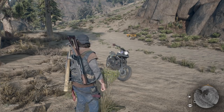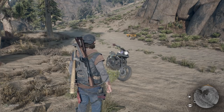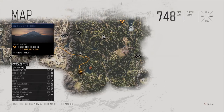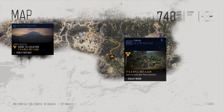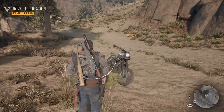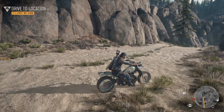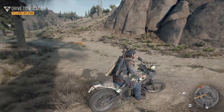Hey everyone and welcome back to Days Gone. On this video we're doing the mission 'It's a Rifle, Not a Gun.' That one takes place back in Cascade near Copland's Camp. We recently fueled up the bike, so it's got plenty of fuel — it'll get me all the way there.